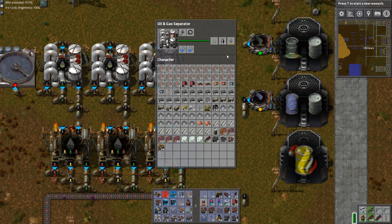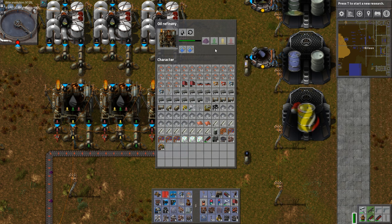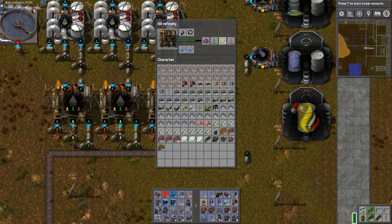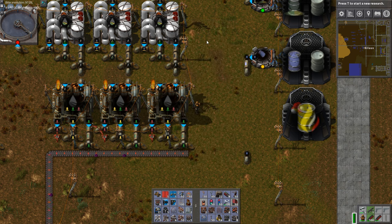Once we've separated the crude oil it's now time to shove it into our good old-fashioned refinery. But look at that — it's not what we would expect. Usually we would expect to see heavy oil, light oil, and petroleum, but in this case we have four outputs and they don't really look the same. Nafta is more or less the equivalent of the heavy oil. Fuel oil is more or less the equivalent of light oil. And then we have the last component which is mineral oil.